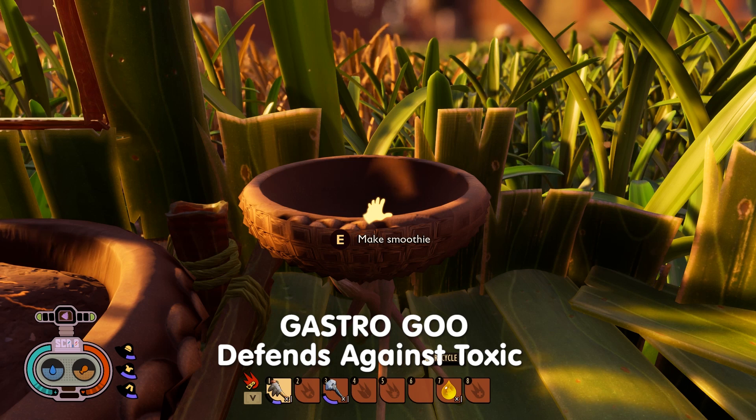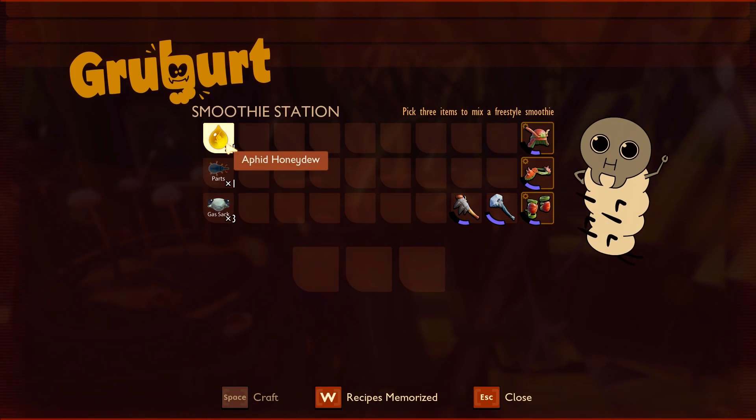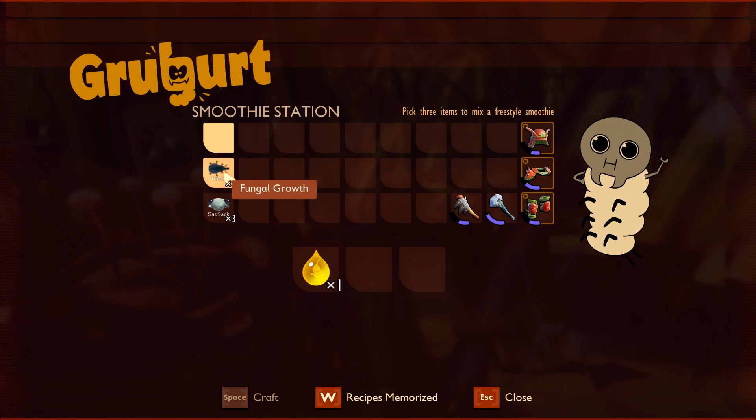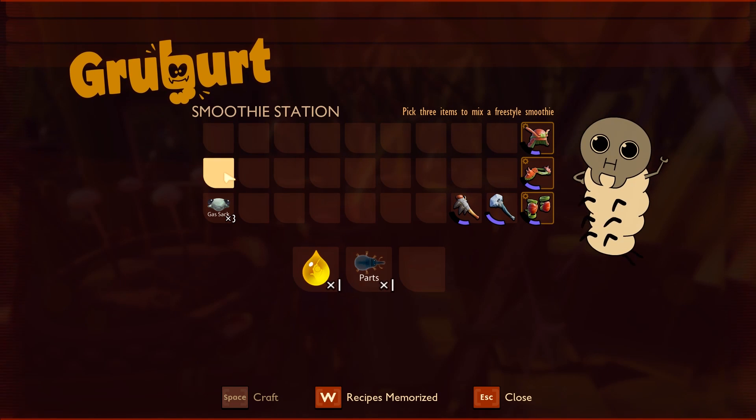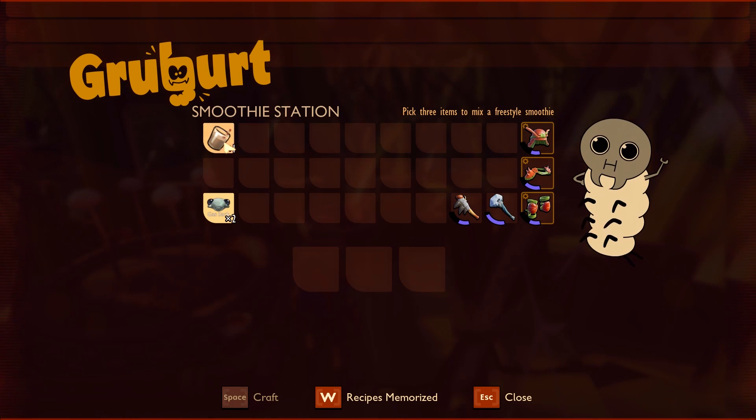Next we're going to make Gastro Goo, that will help defend you against toxic attacks. You need one aphid honeydew, which is really hard to find, one fungal growth, and one gas sack. Click craft and you've made yourself Gastro Goo, which will protect you against toxic.